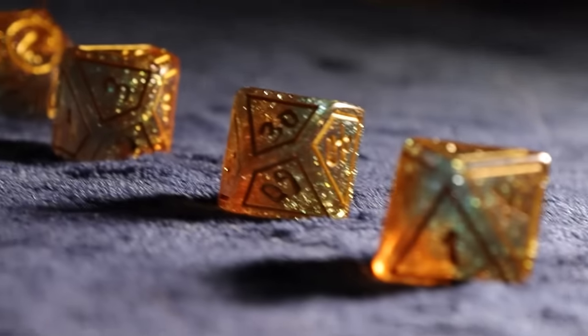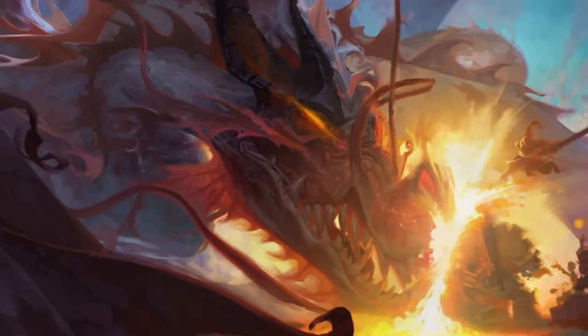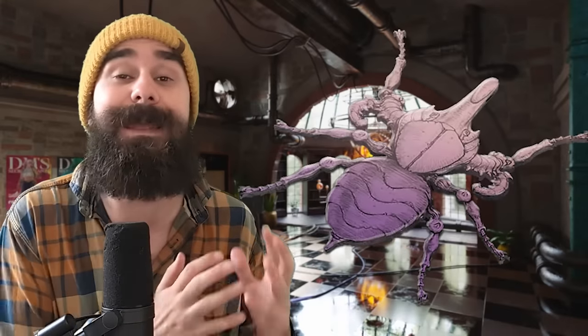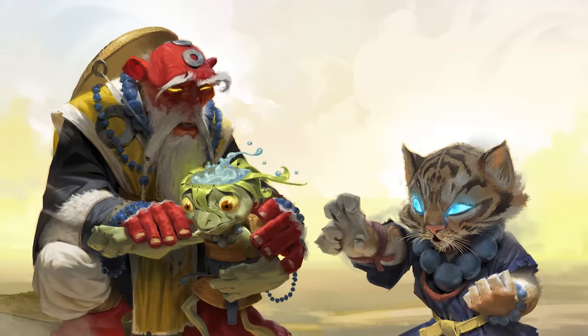Today is the last day to grab your beautiful free Yo-Kai Dawn resin dice set by backing Ryoko's Guide to the Yo-Kai Realms. We've also unlocked incredible stretch goals like GM cheat sheets, cardboard game tokens, and an all-new Tamer subclass letting you train your familiar in martial combat. All of that is out now on Kickstarter — link in description and also on the screen.